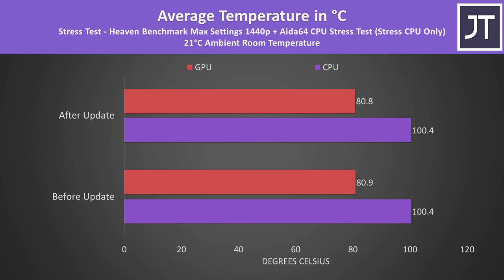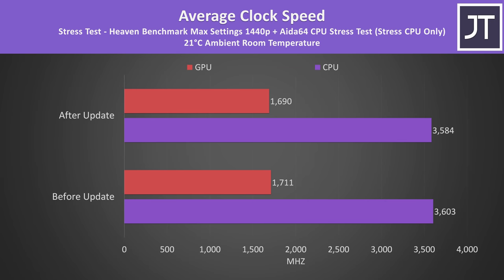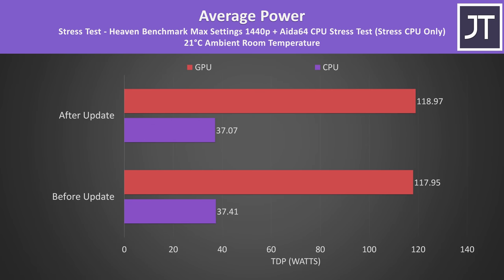However, when the processor is also under load — like in an actual game — there's basically no change. Under combined CPU and GPU stress test, temperatures and clock speeds were essentially the same before and after the update. Technically after the update was around 20MHz lower on both CPU and GPU, but this is within margin of error. Power levels for both were about the same as well.